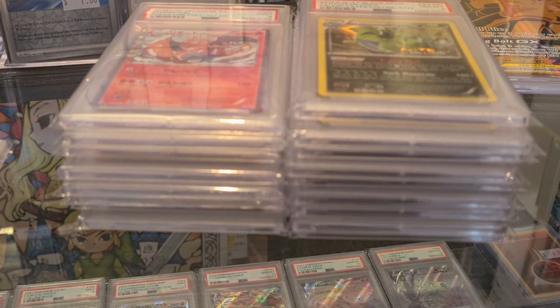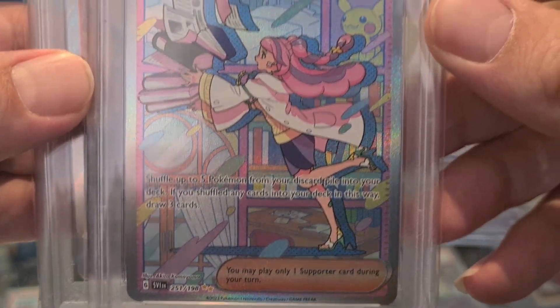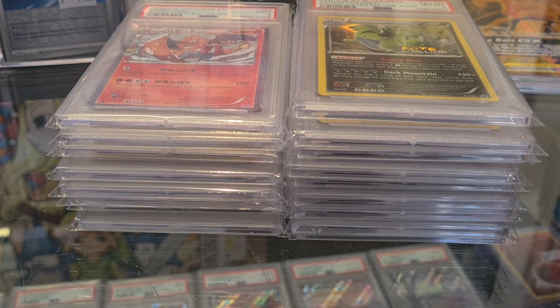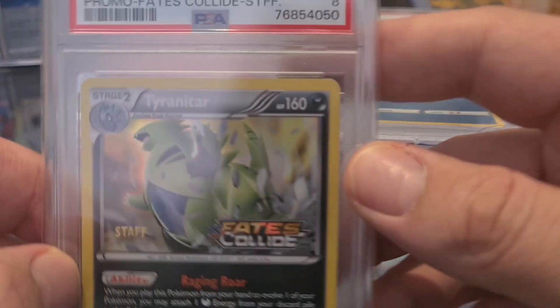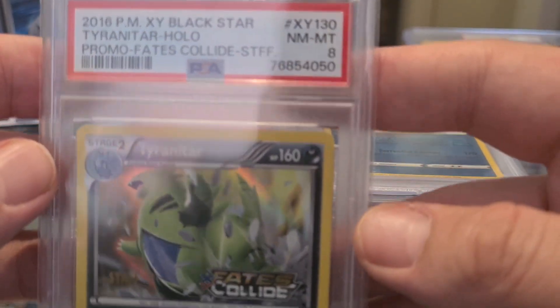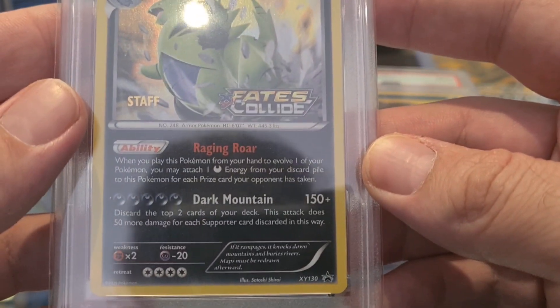Howdy YouTube, we're gonna start the video off. These are my two cards I sent in: a Miriam, we got a seven, then we sent in an Umbreon, we got a nine — that one's not too bad. Now these are my friend's cards — this is an eight, a Tyranitar Colliding Fates staff edition. That one looks pretty cool.